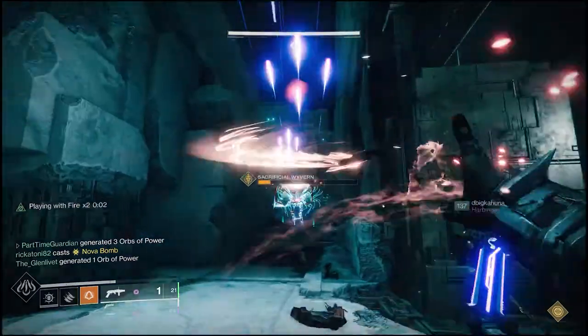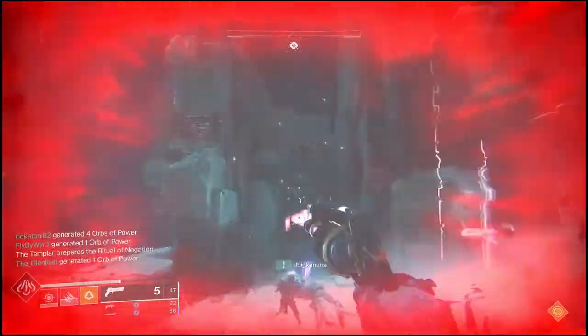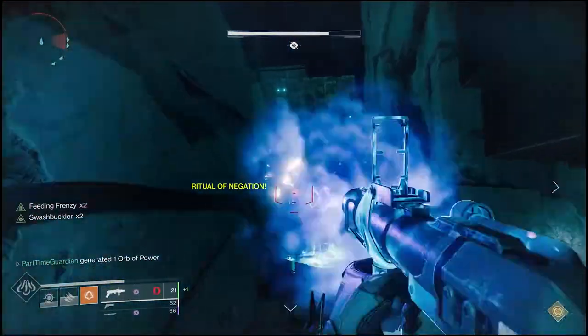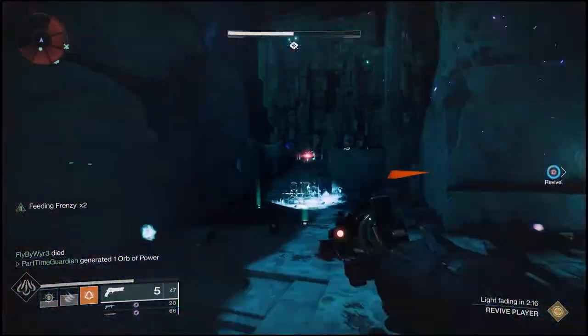As in most raid encounters, the most effective way to do this is to split up in three groups of two. That's especially helpful when you get to the last portion that has three Confluxes active. Outside of just the adds, you have to deal with Wyverns that are coming in. The number of Wyverns you face will depend on the number of Confluxes that are up — so it'll be one, then two, then three.